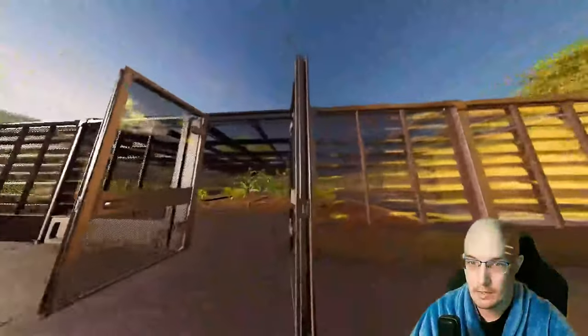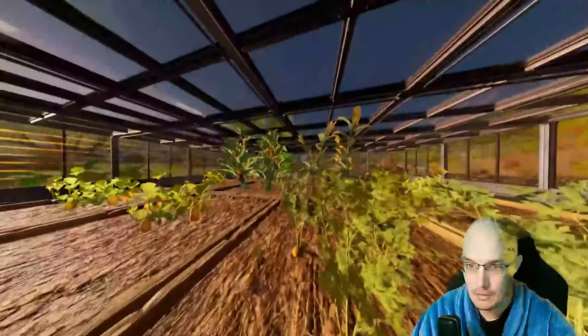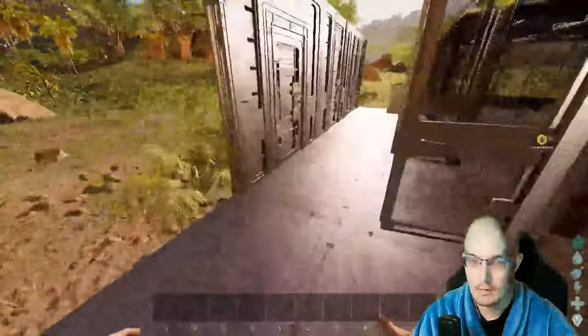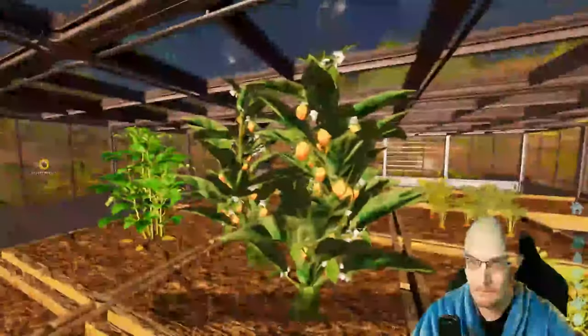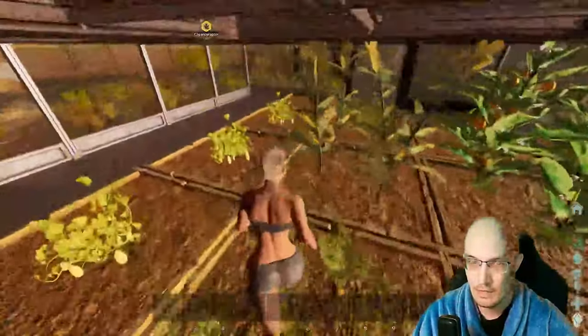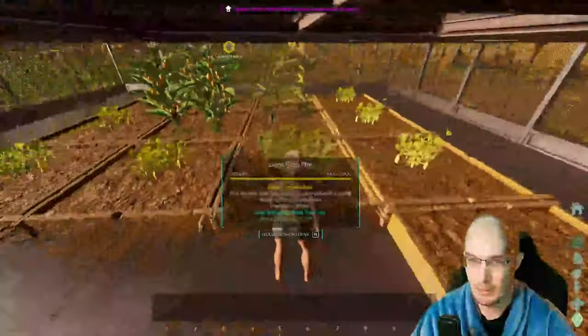The greenhouse — I don't remember it looking like this, like a faded tent, but it looks really nice. I decided to spawn in crops to see if there was any difference as well. From what I can tell, some of the plants move now. It's really hard to show since I built a building around this, but if you build it out in the open world you can kind of see them move.